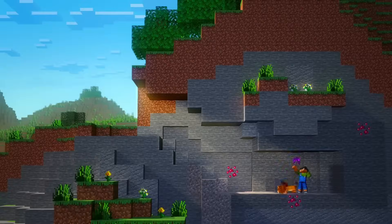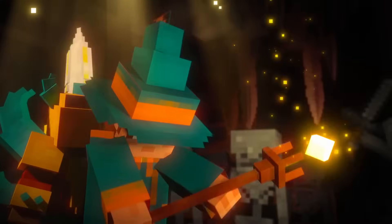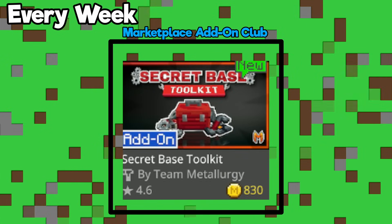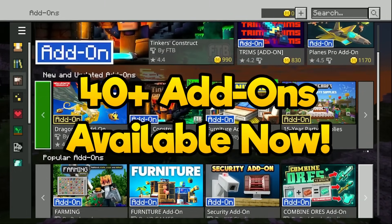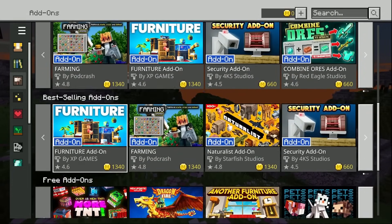Minecraft recently introduced add-ons to the marketplace which allow you to alter your existing survival worlds in fun, frivolous, or serious ways. Originally it was a very exclusive club — after the whole first month of add-ons being around, just four new ones were added. But now many are added every single week, and there's a collection of over 40 add-ons to choose from. I figured I would go through some of the newest and let you know which is the cheapest, the most expensive, the best, and the worst.